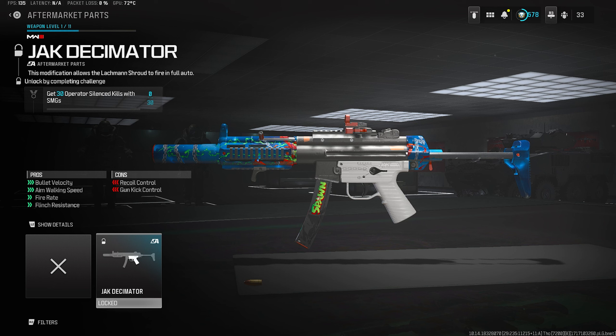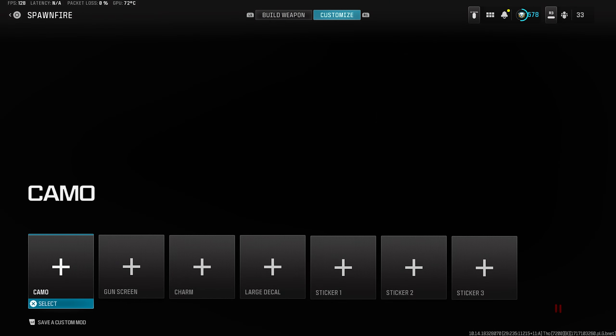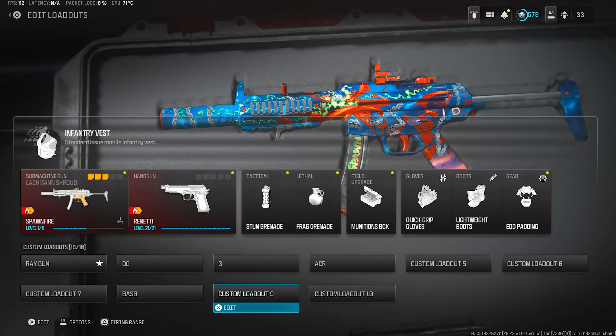The Lockman Shroud is a burst in the original MW2 — and I mean last year's game, not 2009. Really easy challenge. We're gonna hop in, unlock this thing, and see if it's worth it and makes the gun OP in full auto. What's crazy is this wasn't in the patch notes — they just quietly dropped it. Unless you're someone who uses MW2 weapons in MW3 and randomly put on the Lockman Shroud, there's no way you'd find this. Big props to whoever found it first.